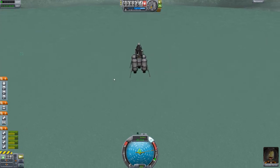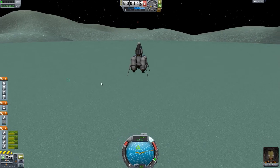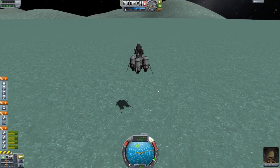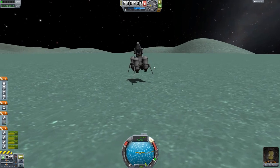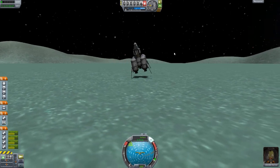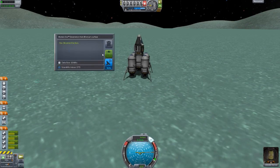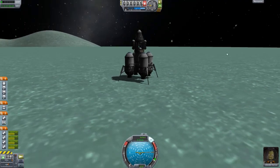Everything's looking good — making our final approach down to land. I think we'll actually be able to fit this all into one episode, which is pretty good. I'm just trying to get rid of that horizontal velocity we appear to have picked up — it's only a few meters a second. There we go, a very nice soft landing again. Now we can observe the next mystery goo container — it says you observe the goo. We'll have to keep that data.